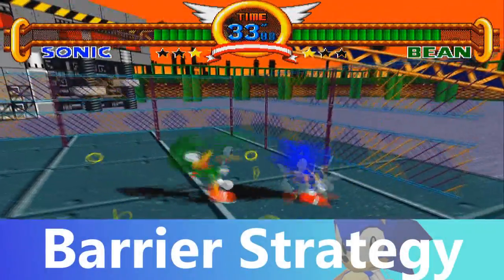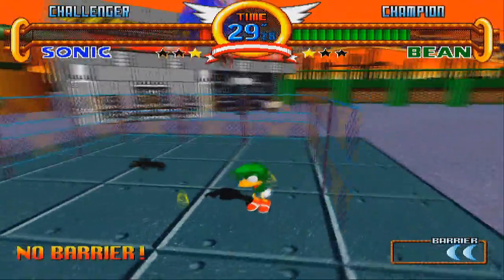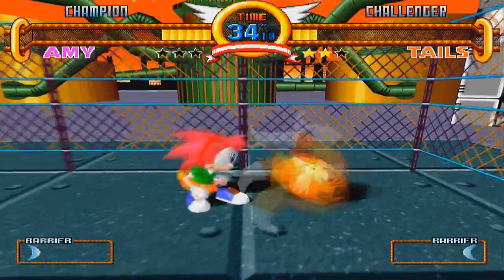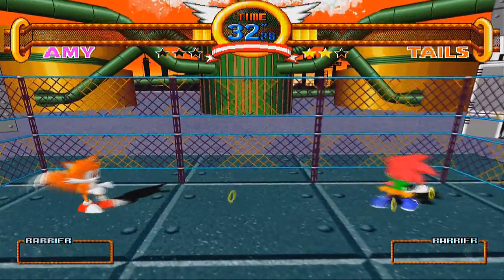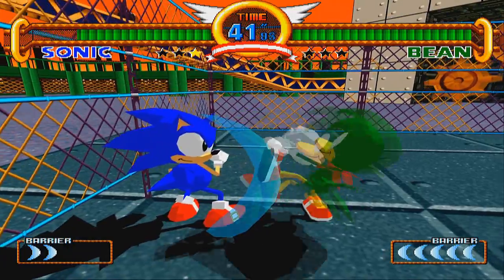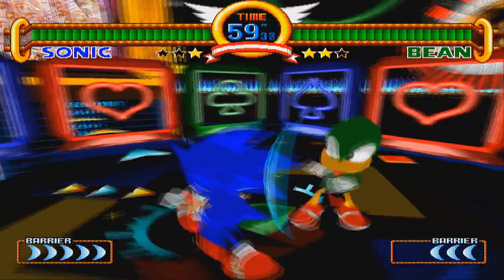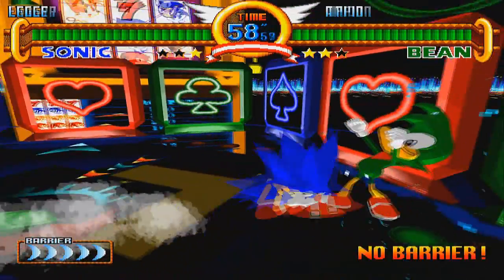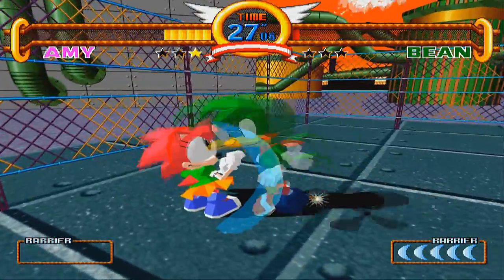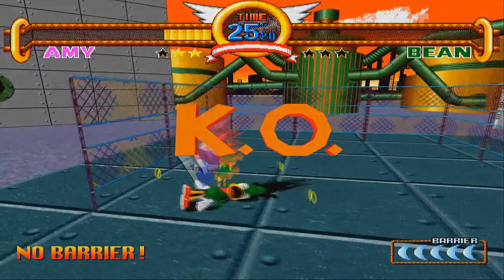Now that we've gone over ways to attack your opponent, let's talk about ways you can defend yourself. Knowing when to use your barriers is a very nice tactic in Sonic the Fighters. You need to make your barriers last the whole match. If you have a lot of health to spare and you know your opponent is going to do a move that breaks your barrier, just take the damage and save your barrier, because you're going to need it in the long run. If your opponent gets rid of all your barriers, you're most likely screwed. So it's a nice tactic to keep at least one around, because it might just save your game.